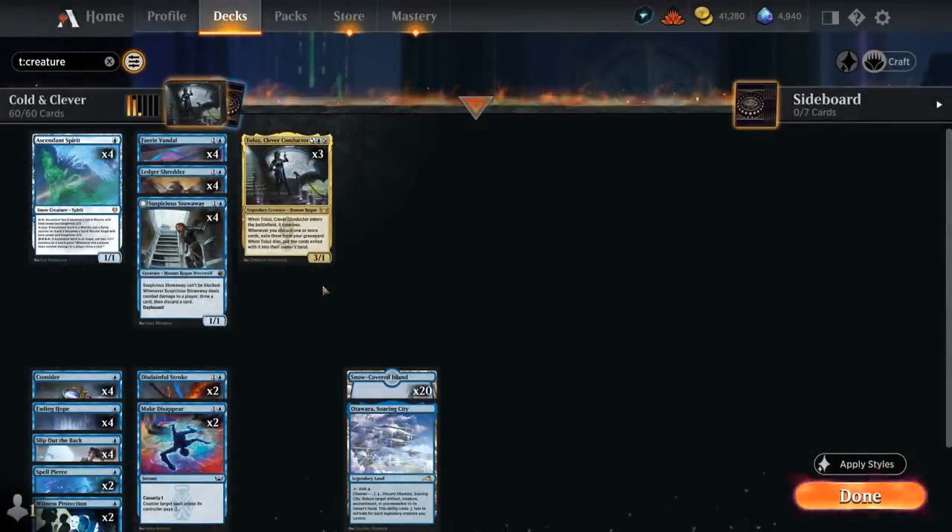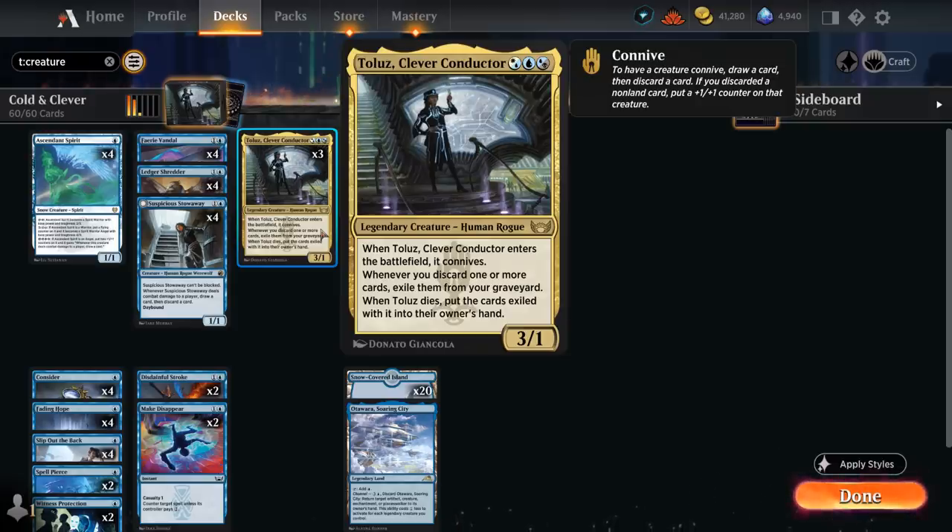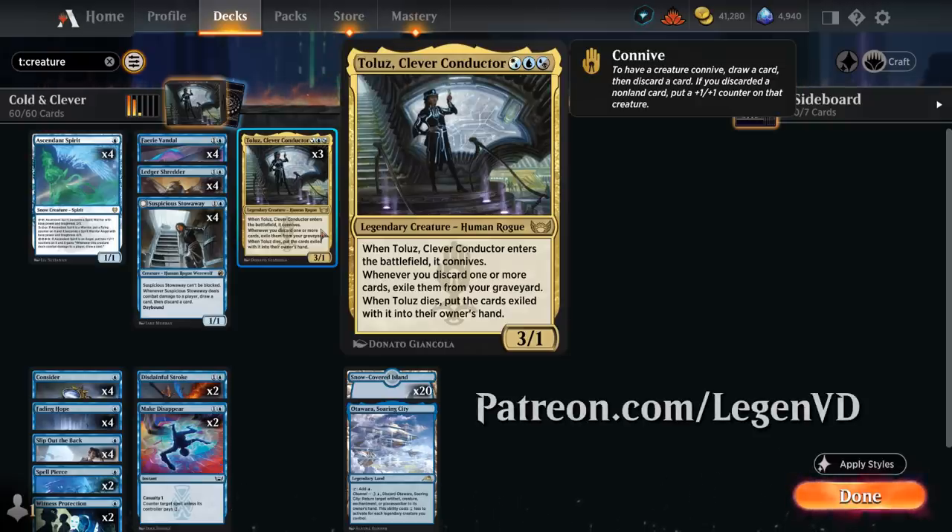Hello and welcome to another Standard Games video. Today we're taking a look at a Monoblue Knive deck featuring three copies of Clever Conductor, as voted on by my supporters on Patreon — a 3-1 Legendary Human Rogue that we can still cast in a Monoblue deck thanks to the hybrid mana cost.